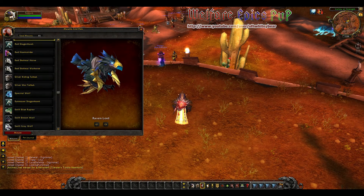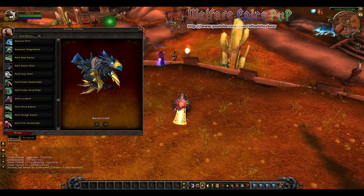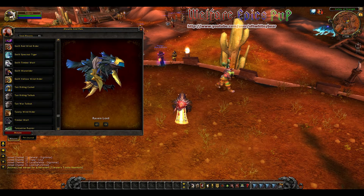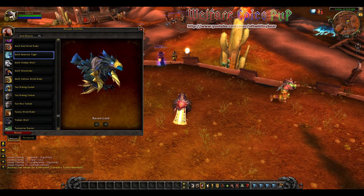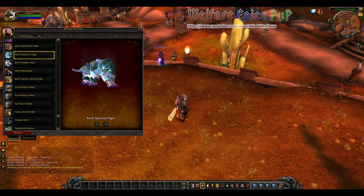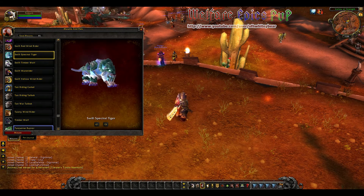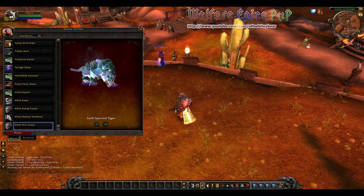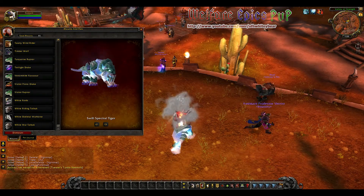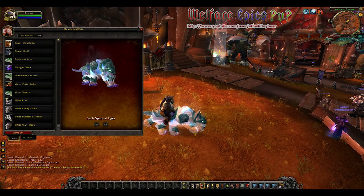There's my Raven Lord. Right now in the beta test it seems like everyone has a Raven Lord and they're riding all over the place. So for what I have to ride around, I'll just take my Swift Spectral Tiger, which I love. This is how it's going to be — I can go ahead and mount up on my tiger here.